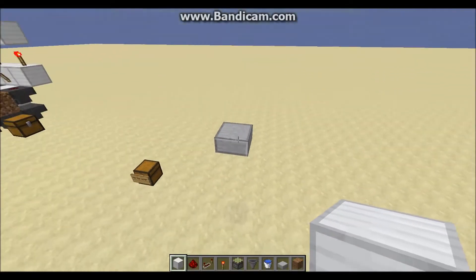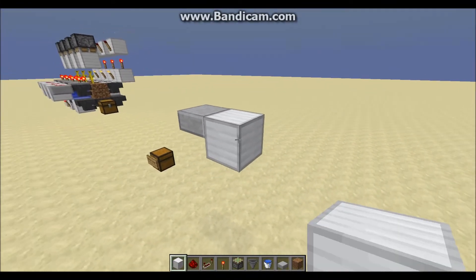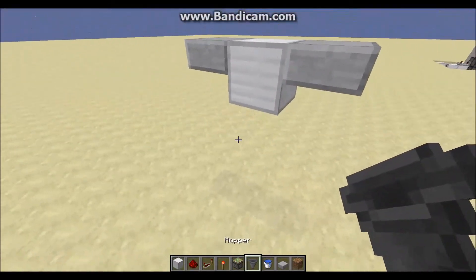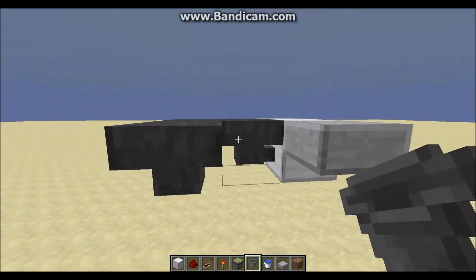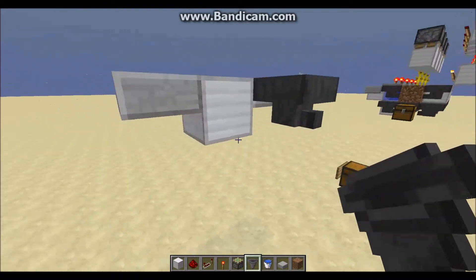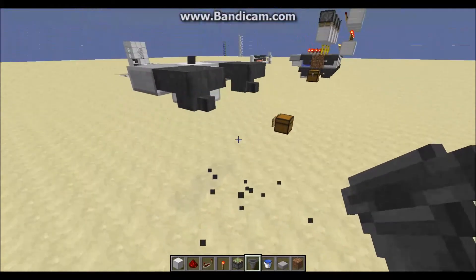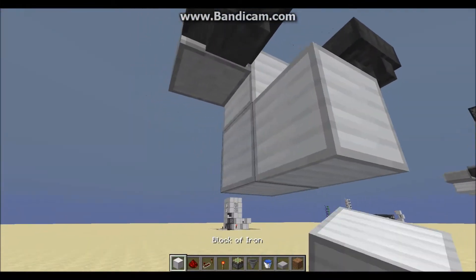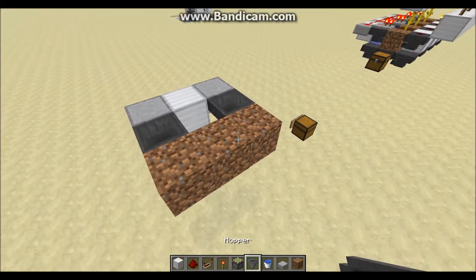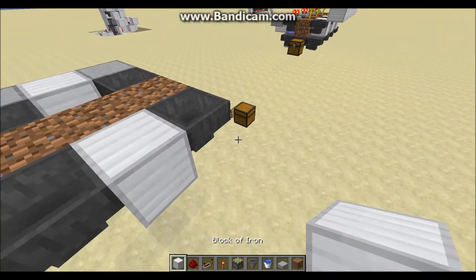To begin building this, find where you want your farm to be and place a half slab, then place a full block, and then another half slab on the other side. Come down here — this is a little tricky as the hoppers need to be placed correctly — and place the hoppers facing away from the half slabs on both sides. Then place a full block down here with your 3 pieces of dirt in front, and place 2 hoppers facing inward on the other side, and then a full block here.